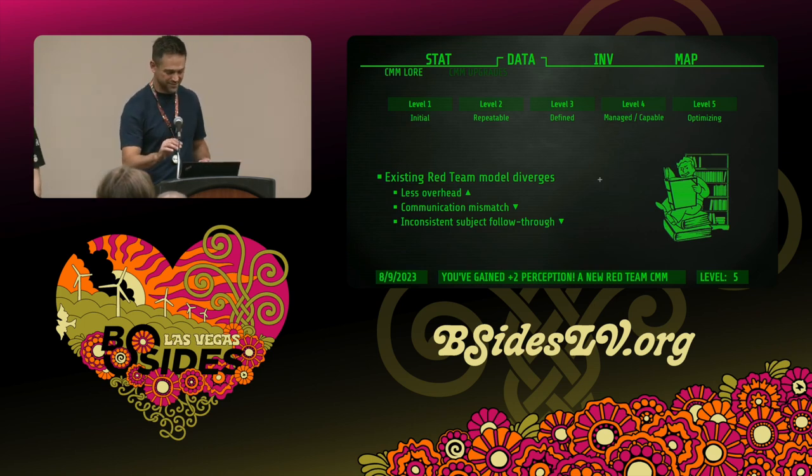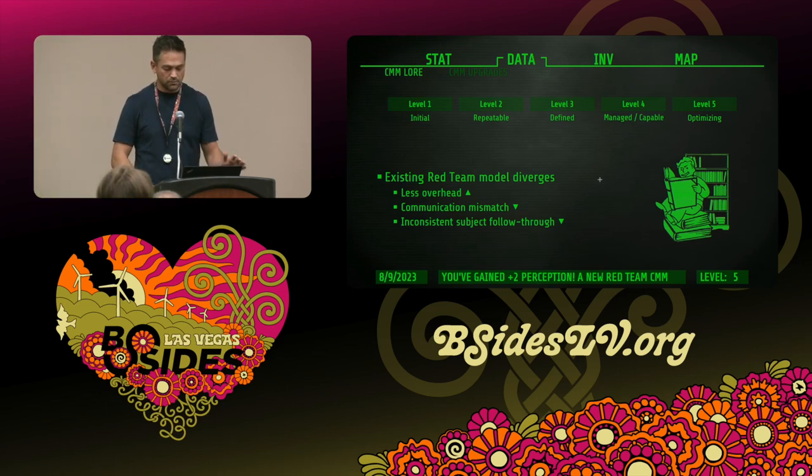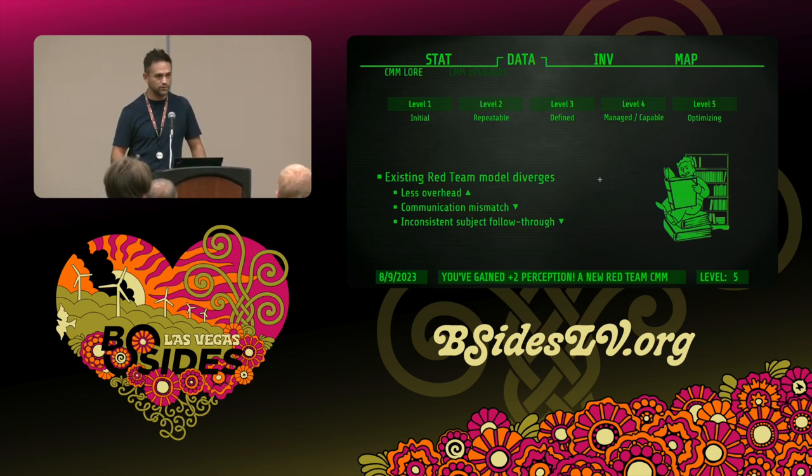This talk is normally an hour long — we're going to fly through it in 15 to 20 minutes. Traditional capability maturity models started in software engineering. There are five levels: Level 1 means you can do the thing. Level 2 means you can do it with a repeatable, consistent outcome. Level 3 means it's defined with documentation, easily understood by others — think an auditor. Level 4 introduces data so you can measure and manage it. Level 5 is all about continuous improvement, driving efficiencies and optimization.